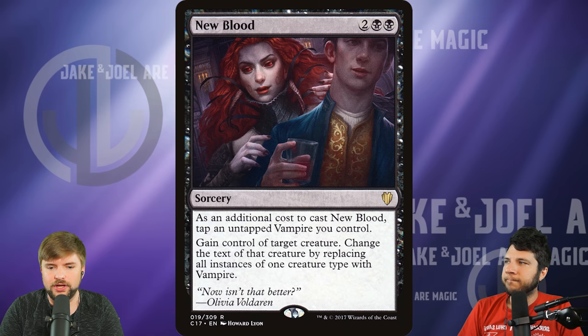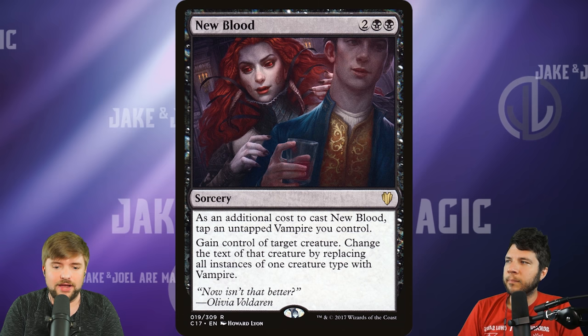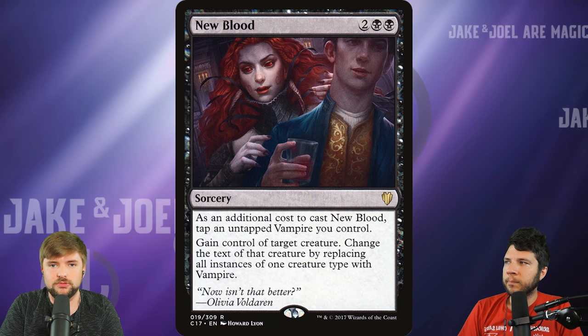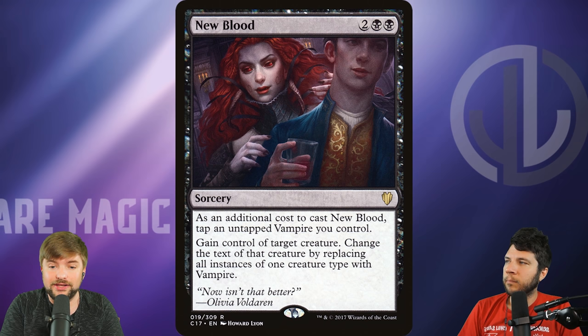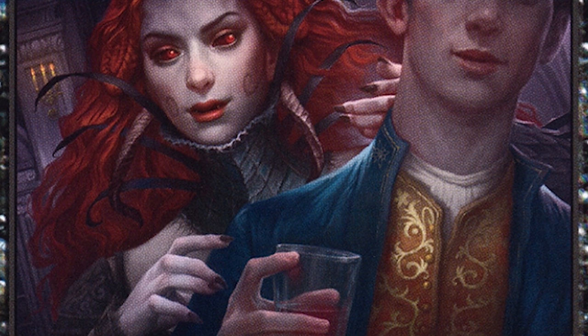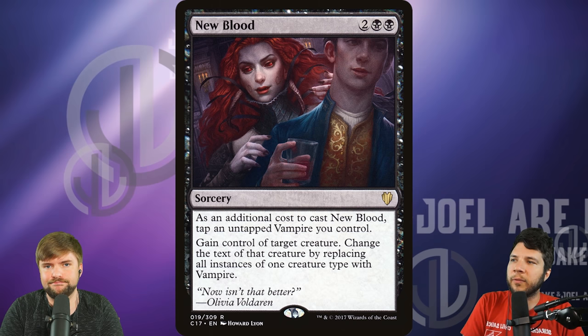We've got one more of the six that we could see reprinted into the set, and that's New Blood. It's a four-cost sorcery — you have to tap an untapped vampire as an additional cost to cast it, but we've seen spells like that before when vampires were a large tribe in a set. The text reads: gain control of target creature, change the text of the creature type by changing it into vampire. At $5 currently, it's a Commander 2017 only printing and is at risk of being a scarcity play, easily jumping into the $8-$10 range if not reprinted.